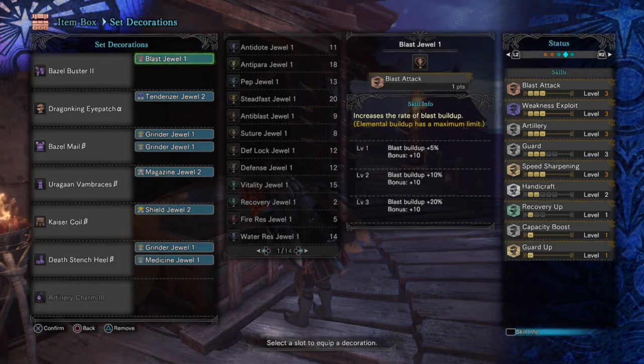You can either do what I do and use Speed Sharpening level 3 to help negate yellow sharpness from happening. Or you can use this combination that I honestly recommend — use a Whetfish Plus and Protective Polish to allow you to stay longer in fights without sharpening, as it's a bit more flexible and better if you have the jewel.